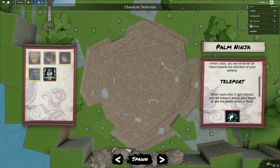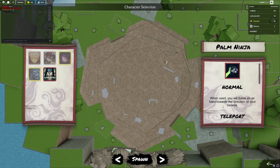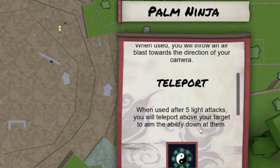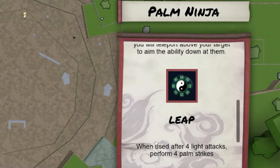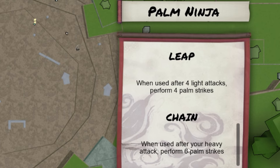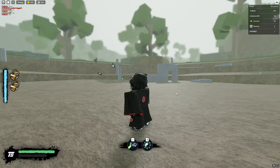Currently the work-in-progress character is Neji, so let's test out his moves. Normal: you throw an air blast in the direction of your camera. Teleport: after five light attacks you teleport above your target to aim the ability down at them. After four light attacks, you perform four palm strikes. Seems pretty easy, and then you got the chain attack stuff when you press R.